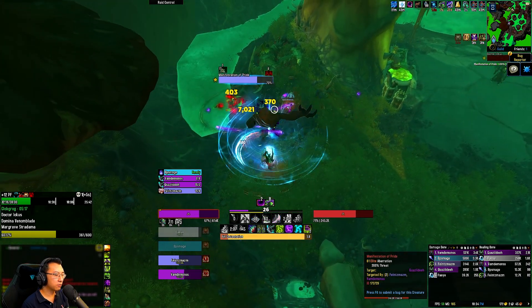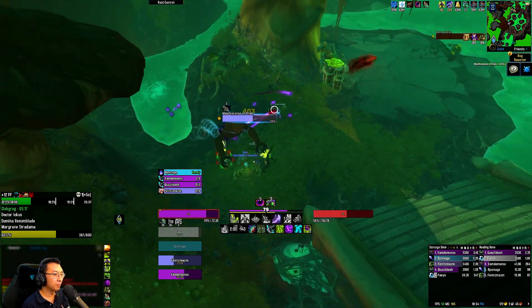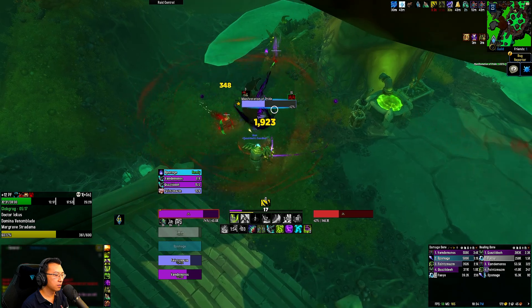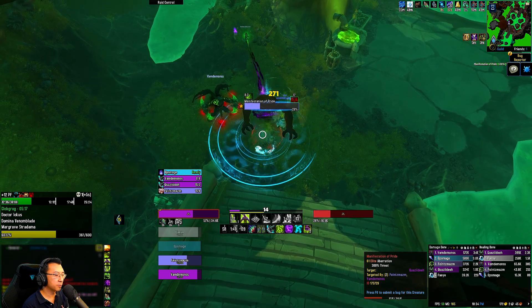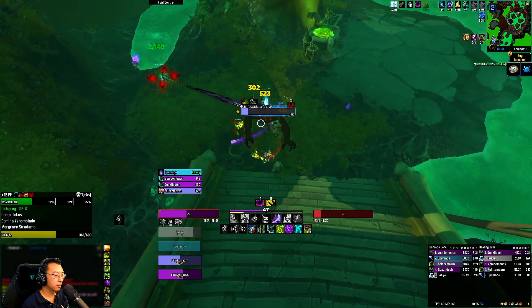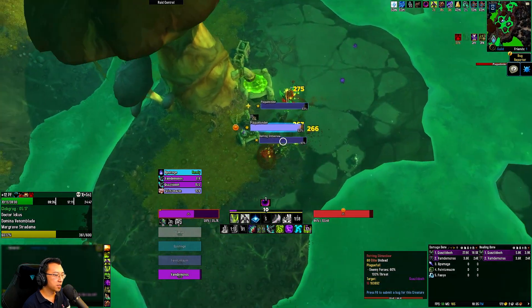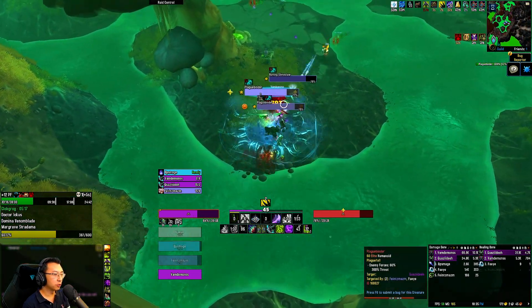I'm going into Devastation here just to buy myself more uptime on defensive capabilities while the Priest runs back. Demon Spikes here just to mitigate damage. Putting a Brand on this guy to minimize more damage. Getting Demon Spikes up again so I can self-heal. I'm going to put a Silent Sigil to move them all the way to this corner so we don't pull the boss by accident.